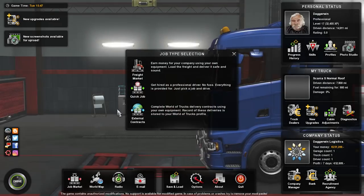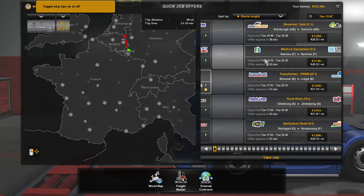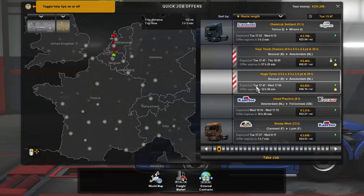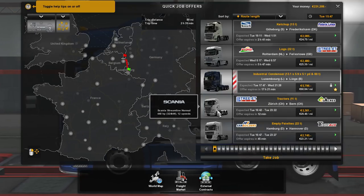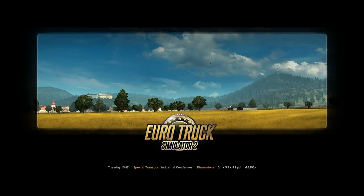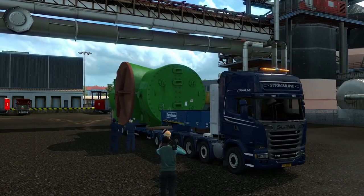Job market, quick job. We're trying to do one which is fairly short - that's 89 miles... 132... okay, it's 132. So it's going to be this one here: the industrial condenser with the Scania. We'll take the job, we'll do it really quickly, try and get some money in. It is a £5,796 job, so we might get the money back for what we've just spent on repairing our current truck. All looking good - off we go.